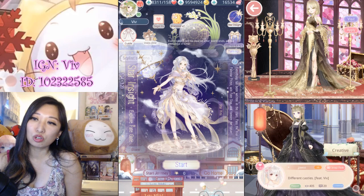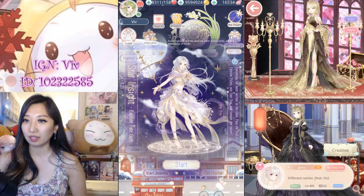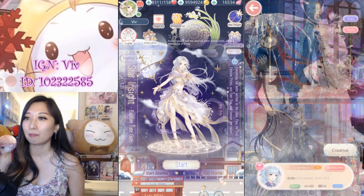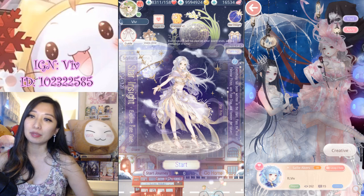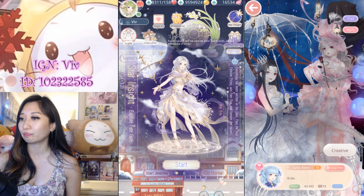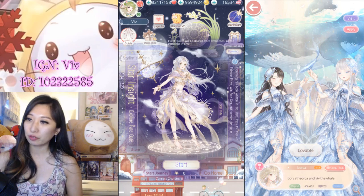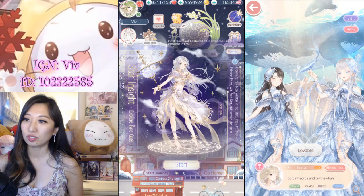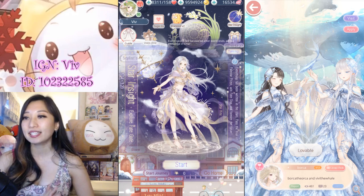This is a two-pick-one event, which means you get a theme and you pick the pre-made suit that matches the theme best. Cost is going to be 1,280 diamonds if you take advantage of all seven days of free attempts, which is pretty affordable compared to most events we've been having. I recommend going for this if you like the suits. In this video, I'm going to give you some tips on how to ace this event.